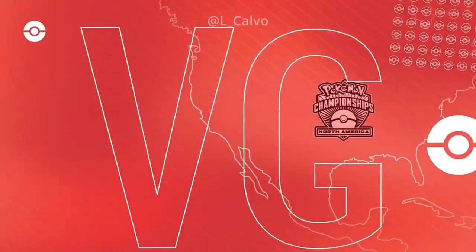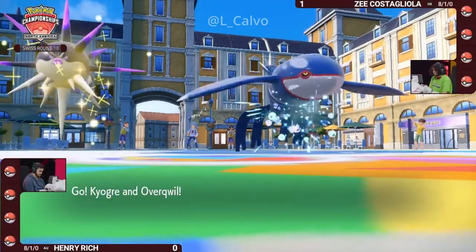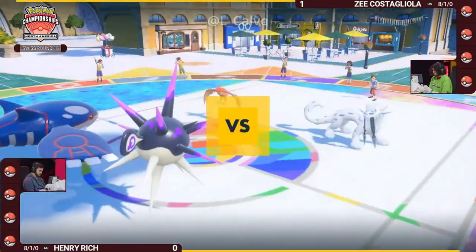Really well played game by Z. Henry's Tornadus connected the Bleakwind Storm, and Henry has his own priority Tailwind, so you probably just can't use Talonflame at all for the rest of the match.